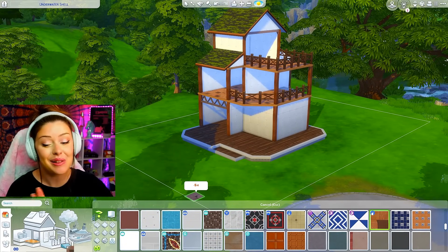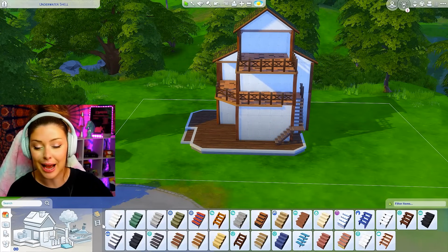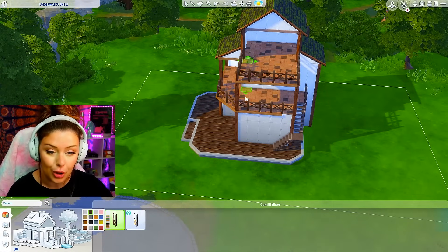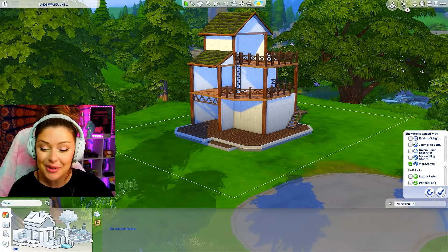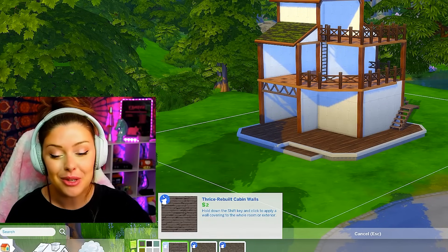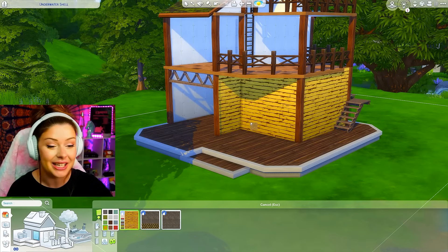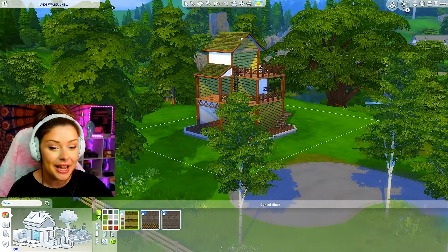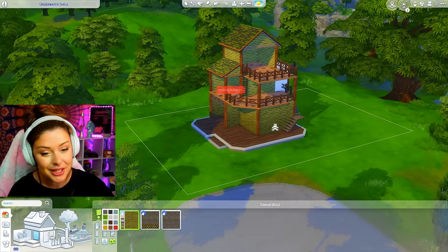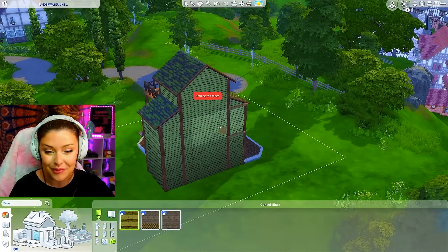I'm pretty content with my layout. I need to figure out how to get stairs up and maybe put a ladder to the top floor. The wallpaper that came with this pack isn't meant to be colorful, but I love some of the swatches — the yellow and some of the greens are really fun. I'm going to go for yellow and green today, playing into that moss on the roof, with brown warm tones.